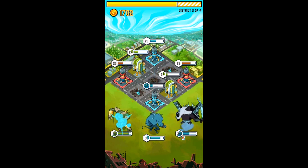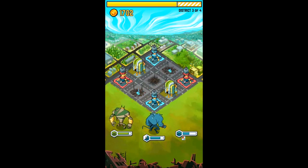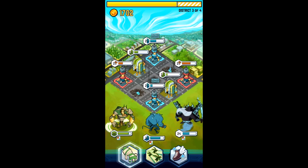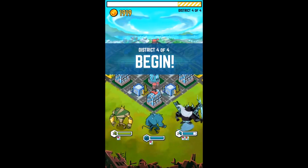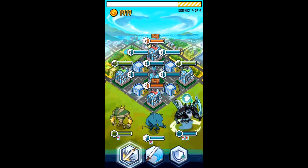I wanted to take some damage so I could show you the next part. Instead of attacking, I'll get the bonus attack buff on Dante, my nuke, before heading into the next district which will be tougher. I'll go ahead and heal my group 30% health over three turns, get my guys fully up, and then head into the final district with full health.